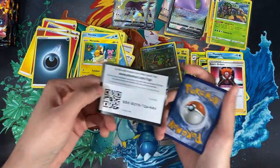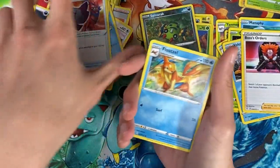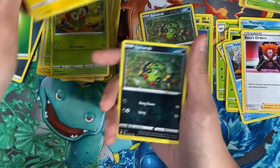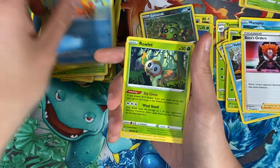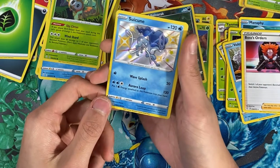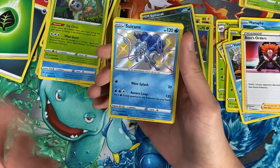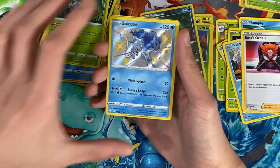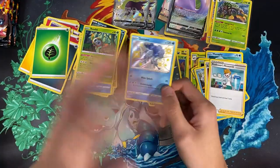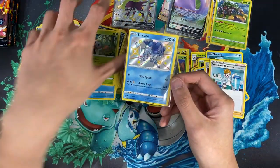Alright, so we pulled a V-Max and a Ditto V — not gonna complain! This stack is getting big. We have a Floatzel, a Thwacky, a Grookey, and a reverse — all nice. We have a shiny Suicune! Whoa, I didn't even know this card existed in this set! Suicune was one of the three legendary dogs — I love them, my favorite is Entei, but Suicune is boss level on this card! For the last card, Professor's Research.